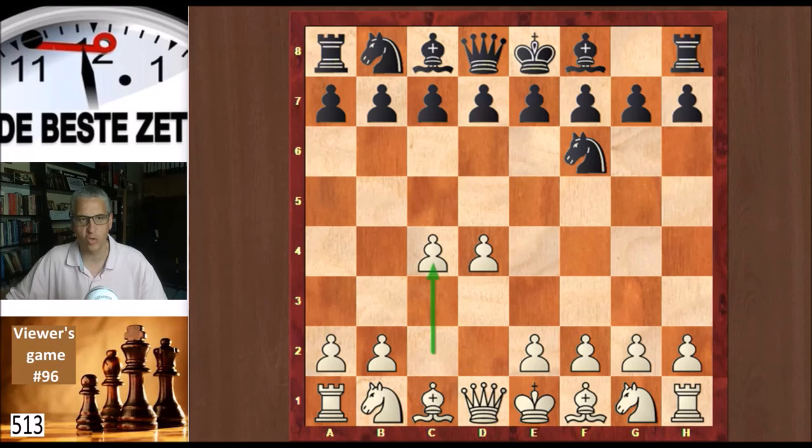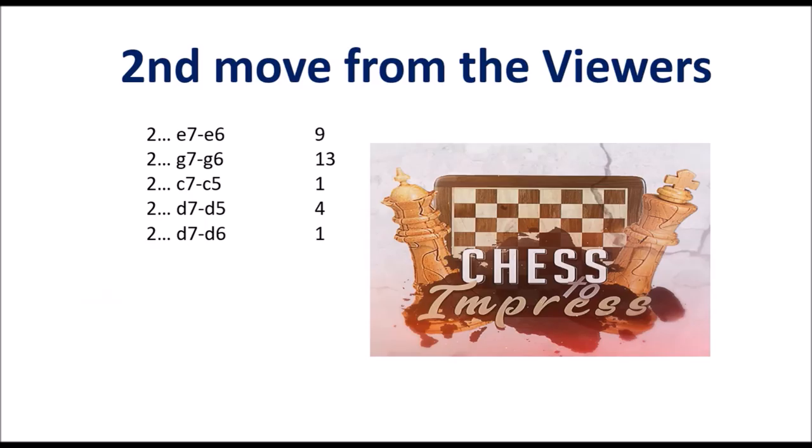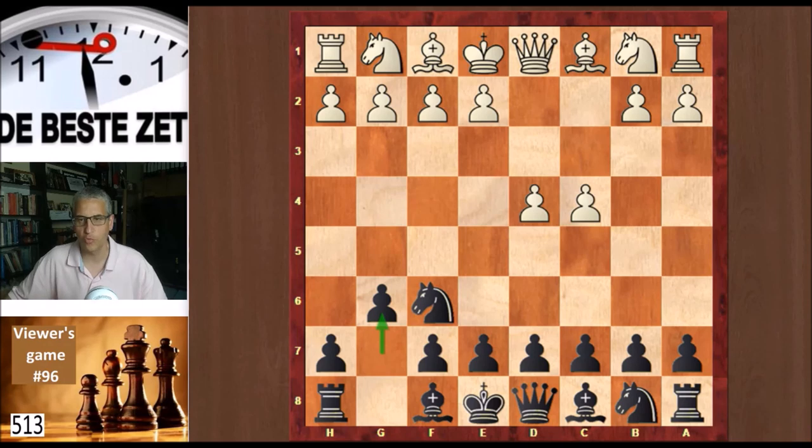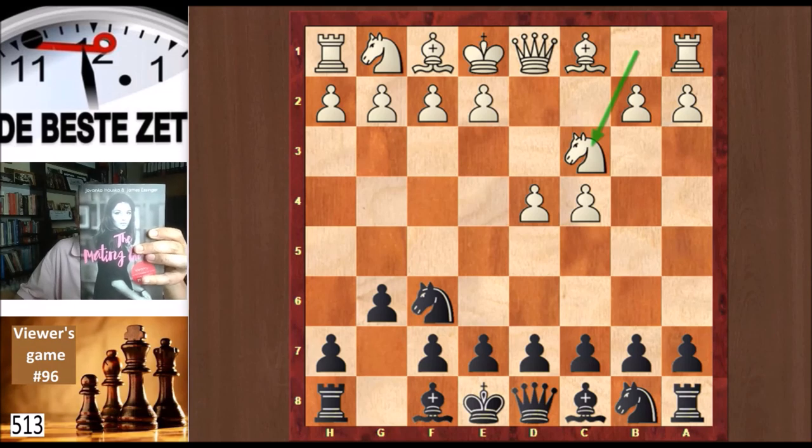But we have another very important game going on on Chess to Impress, which is myself against the viewers. Scoey Jordan asked me to flip the board, so that's what we do. I played d4 on the first move, the viewers answered knight f6, I played c4 on the second move. 28 viewers sent in a move — e6 was very popular with 9 votes, g6 is the move that got 13 votes, one viewer wanted c5, four viewers wanted d5, and one viewer d6. So g6 is your move in this position, and my third move is knight c3. We're heading for a King's Indian or maybe a Grunfeld. Please send in your third move by putting it in the comments of this video, and in next Sunday's video — viewers game number 97 — I will announce your third move and my fourth move. At the end of the game I will raffle this book, The Mating Game by international master Jovanka Huska and James Essinger, amongst the viewers who have taken part in this game.